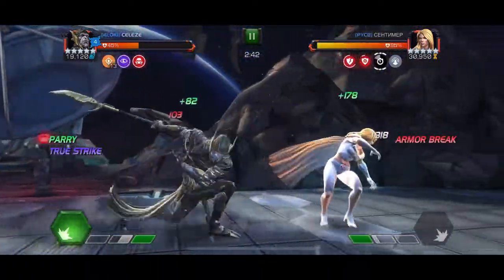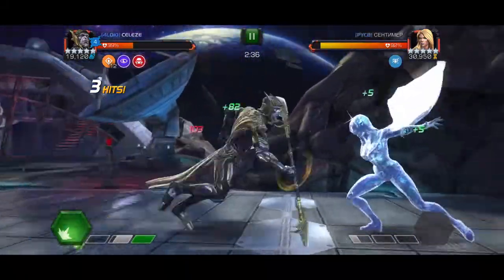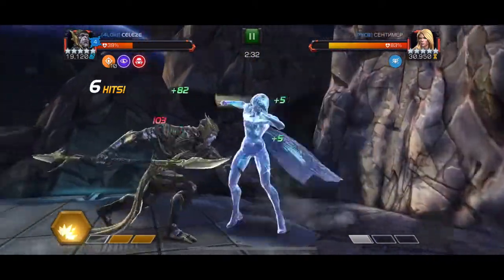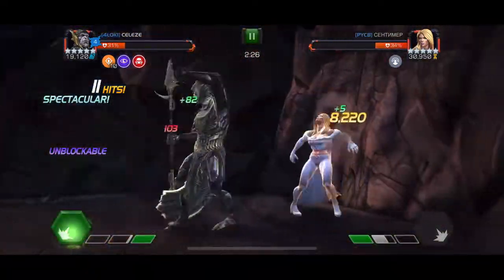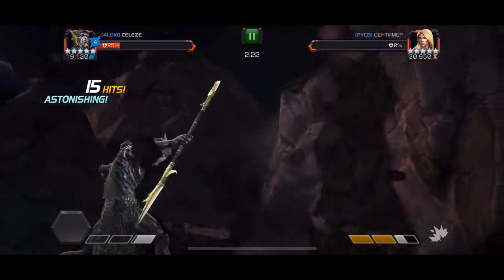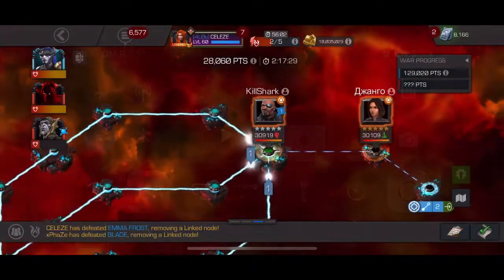I get hit with the heavy and I'm a bit afraid I'll die here. I know I have to hold block, but I think with the cosmic boost and a special 2 it's enough to get my power back to special 2 again. One more special 2, and again a special 2 — pop it really fast and he's down from spamming special 2. Corvus can take this fight with cosmic boosts.